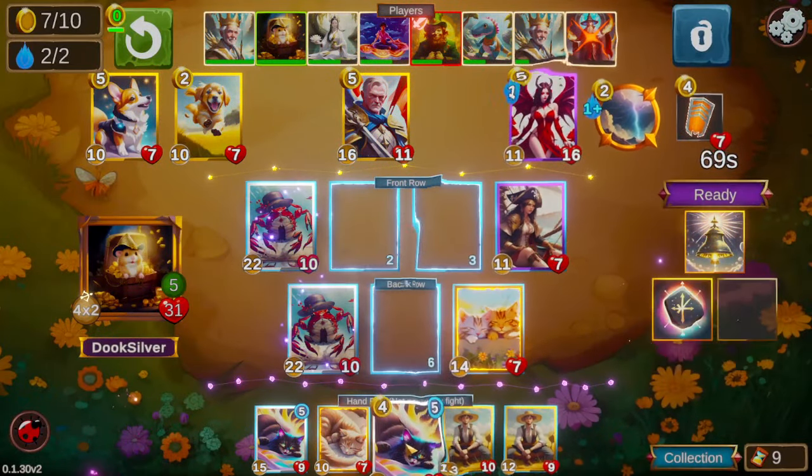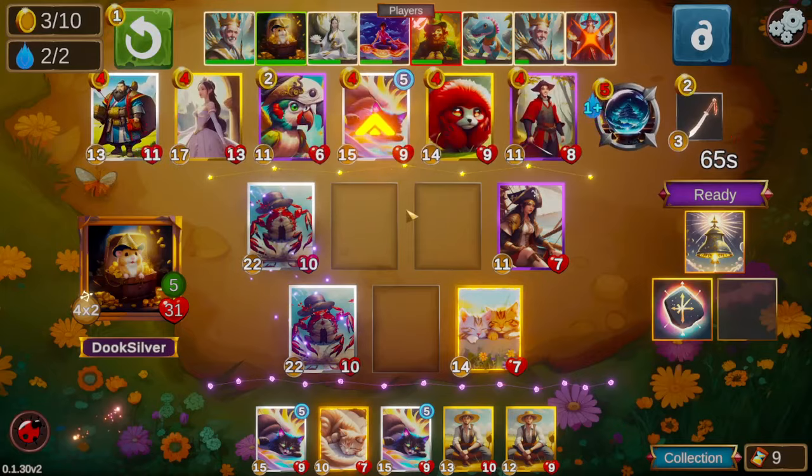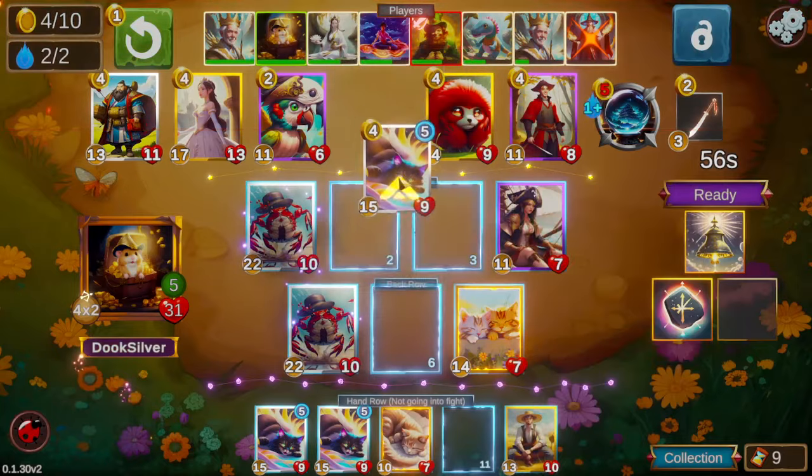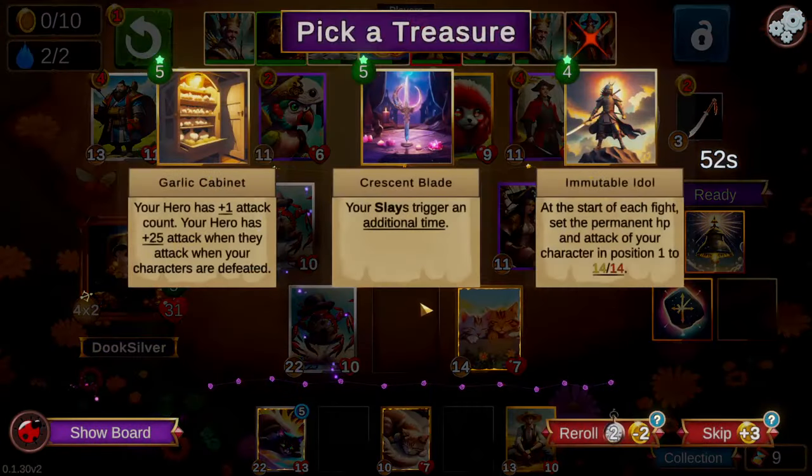We're just going to take another aura here — the Rune of Rising Power, which gives plus 2, plus 1 for each level we are above 3. So right now we're getting plus 4, plus 2 to our whole board, plus our plus 4, plus 3 from the Silent Bell.